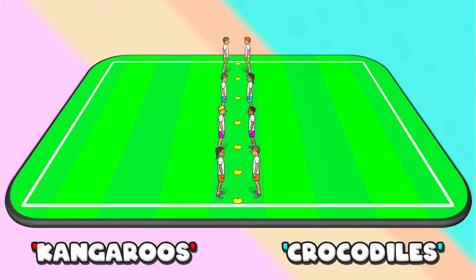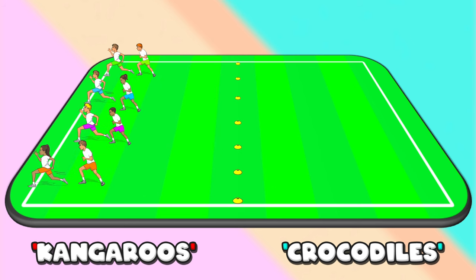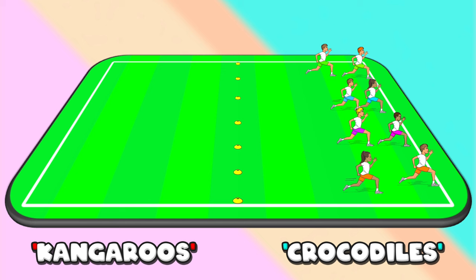Everyone gets ready to run and the teacher calls a side. If the teacher calls kangaroos, the kangaroos have to quickly turn and run away to escape from getting tagged by the crocodiles. You can set up end zones for them to run to, or give them 10 seconds to avoid getting tagged by their partner, then everyone resets.